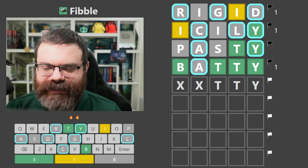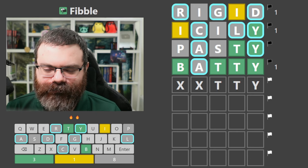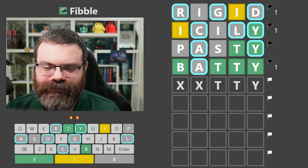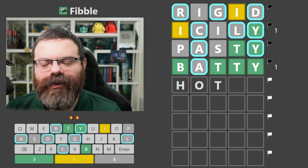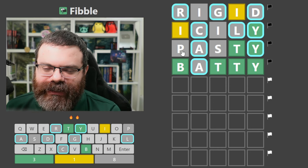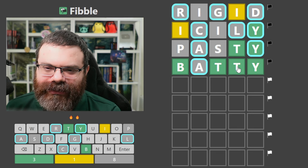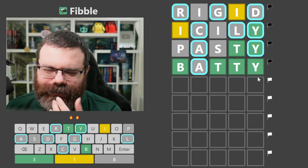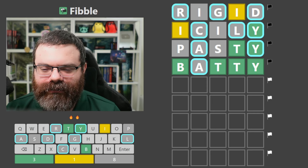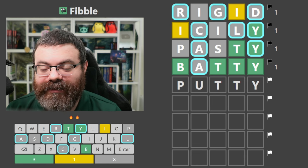No I either. So an E, O, or U there. You'd think it would be maybe 'hottie'? I don't know, I'll try it. We need a lie in 'pasty' though - I thought the A was a lie, but it's not. So we need the S or the P in the word. Or this T is lying and that T is lying, which is possible. But let's see if we can get a P. Maybe 'potty'? Or 'putty'? I think putty is better.